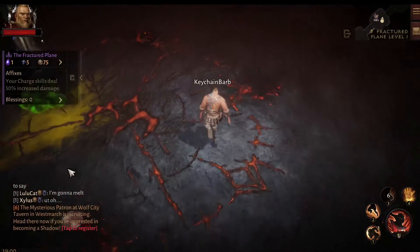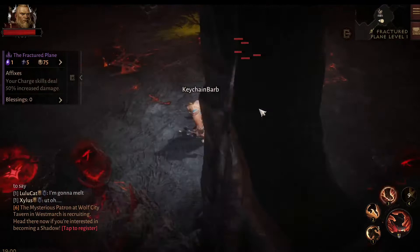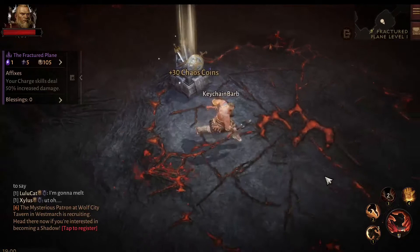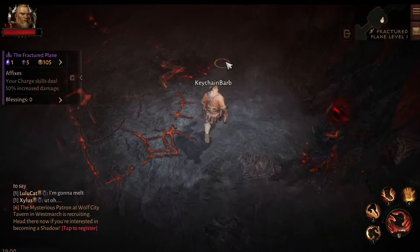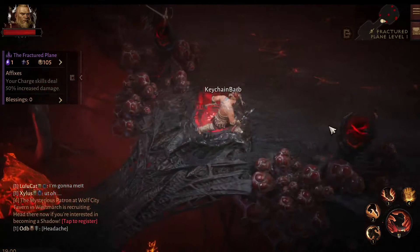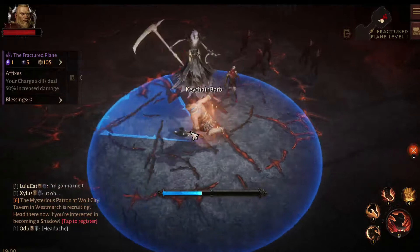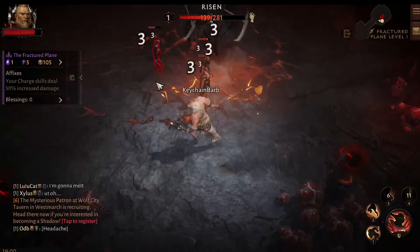We're on track right now to have over 150 coins, which is good because there are two rooms left. We'll get 30 coins from each, putting us at 165 coins. As long as I don't take too much damage and can keep these coins for fortune levels, this is going to be a good run. I just have to be careful of those guys and their charge and their long-range hit, because they do have pretty significant range.